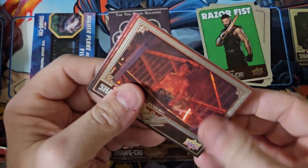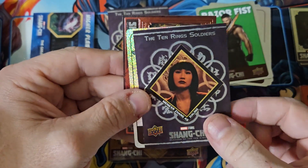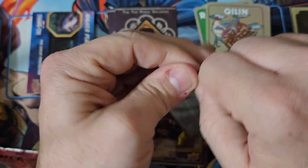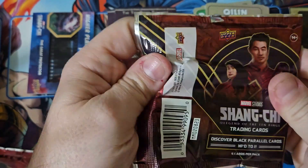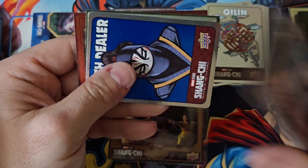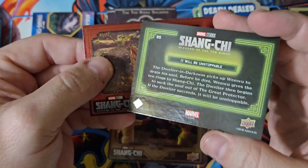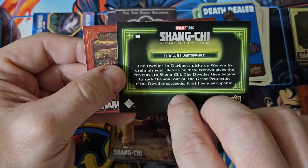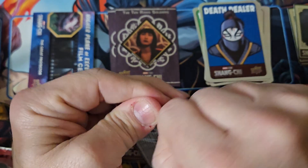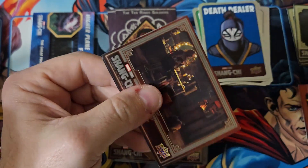I've been getting roughly one numbered card per box, and occasionally I'll pull a second numbered card. There's a red for each pack. So far, the only packs where I haven't gotten any red have been packs with a film cell — those give you one base card and then a film cell. I always double check cards that are out of order just to make sure it's not a numbered one, because I had one that was out of order that was numbered. A couple times they were just out of order for no reason — they just packaged it wrong.